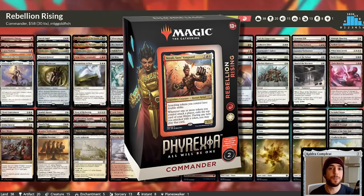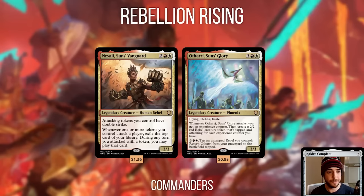We kick things off with Rebellion Rising, a Boros tokens combat deck that wants to be attacking and making tokens. It has two potential commanders: Niali Suns Vanguard and Uthari Suns Glory. Uthari plays more of a Voltron token generator — go wide Voltron, a very unique strategy. Niali is more fitting for the stock list, promoting go-wide attacking. Giving all your tokens double strike means double the damage output, and it generates card advantage when you're attacking with tokens. Niali is more standardized and a better leader for the list, whereas Uthari requires a lot more swapping and upgrades.